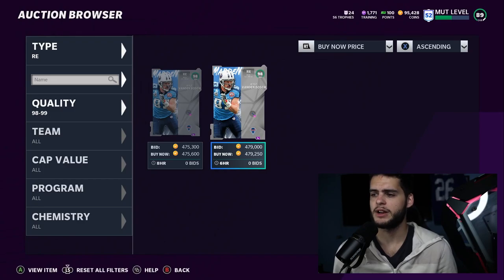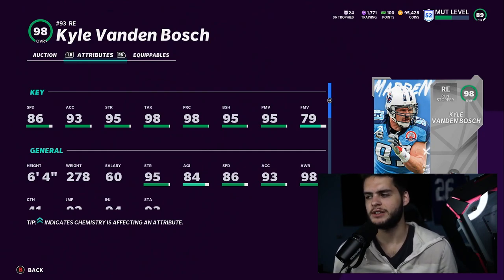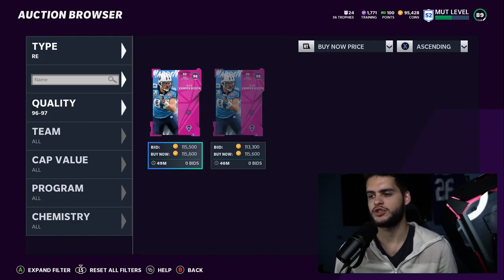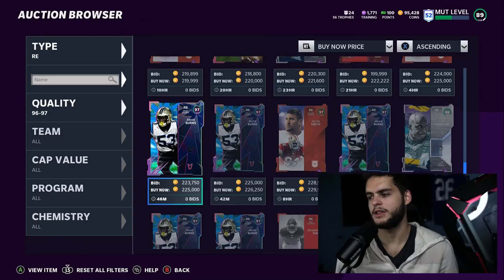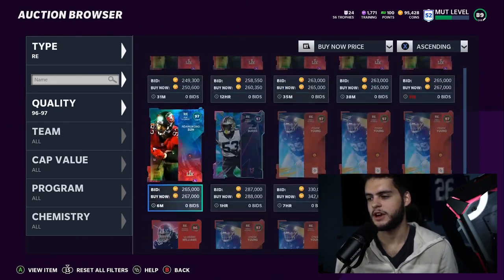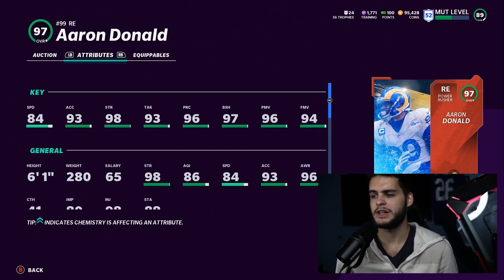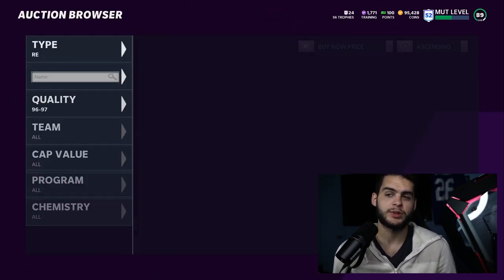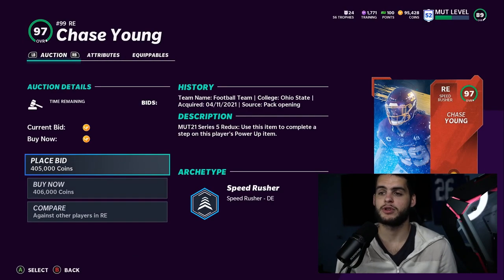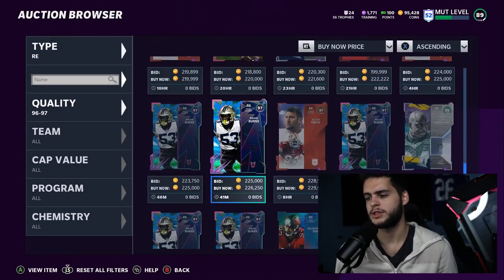At right end, Kyle Vanderbosch is basically the only guy in this range right now. He's not horrible — he gets power block shed and play rec — but he's not super speedy and only comes up to a 96. Personally I wouldn't really recommend him; I'd wait for the next drop of right ends to save coins. You do have Chase Young, Aaron Donald, and Brian Burns as options. Chase Young doesn't get the power up, which stinks. Aaron Donald is similar to Vanderbosch in terms of speed but does get block shed, power move, and finesse move. I personally wouldn't touch this position right now or I'd toss an outside linebacker there.